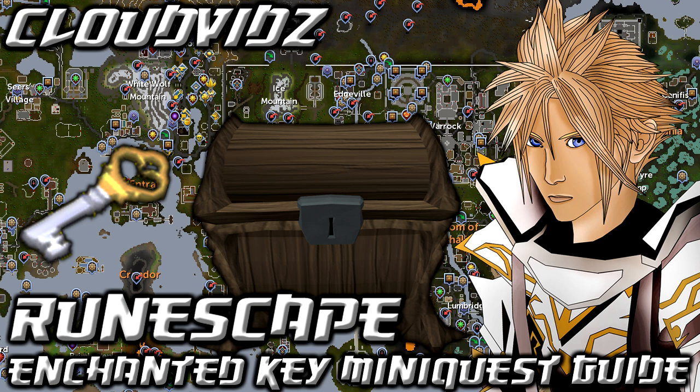Overall, combining both reward sets you're getting about 115k. To be honest, the time it takes isn't really worth it for the coins alone. However, you need to complete the Enchanted Key mini quest for a number of things - most importantly I believe it's required for the completionist cape. So a lot of you nearing the requirements for the completionist cape, this is going to be one of them unfortunately. Better to get a guide and get it out of the way now rather than later.